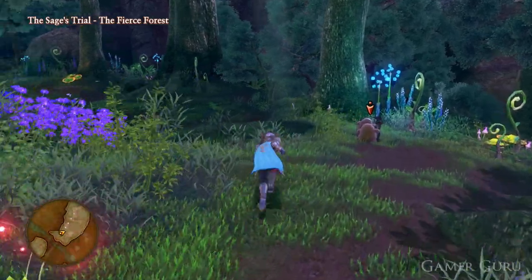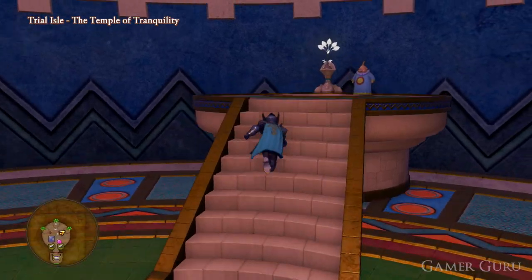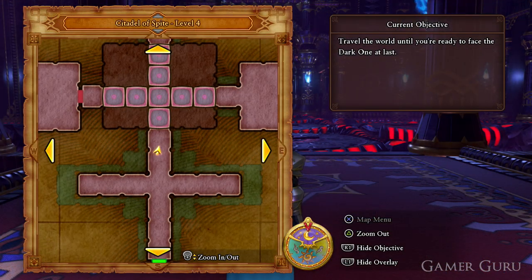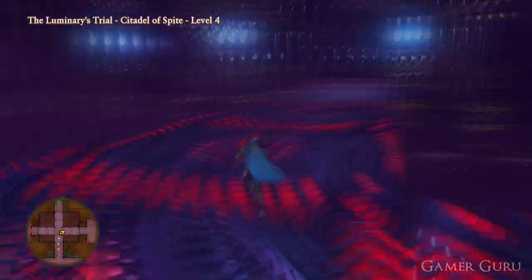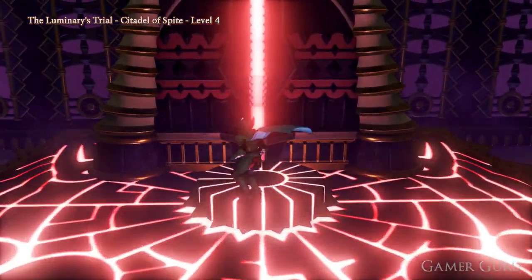Now that we have the Circlet, the only thing we need is the Tunic itself. For this, it's going to be inside the Luminary Trial, which is the third one over here to the right. Inside here, we want to continue through the trial as we normally would, until we get to these final platforms just before the boss fight. Instead of going straight ahead, we want to take a right, and inside this extra room we'll be able to find another red switch.